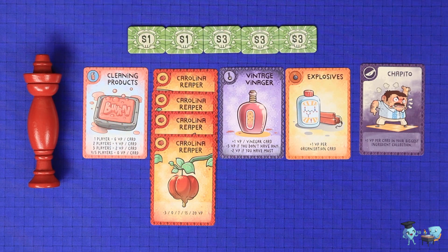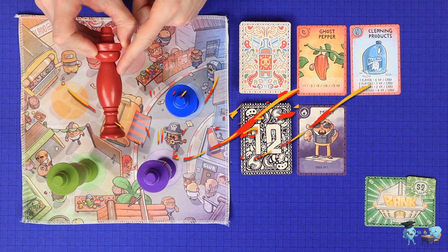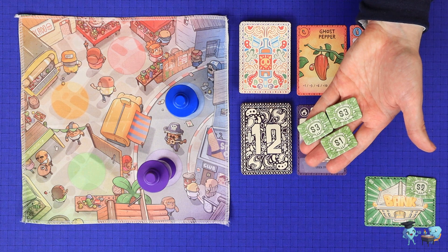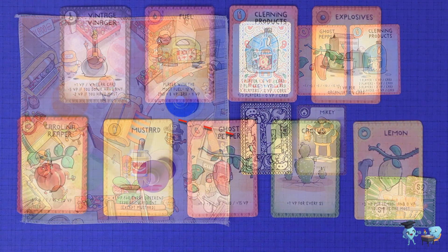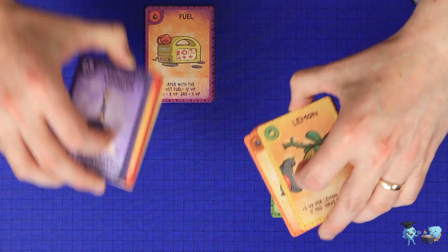The player with the highest score wins. In the event of a tie, whoever has the most ingredient cards wins. If still tied, most money wins. If still tied, victory is shared. When playing Burn with three players, the only change is that the red totem representing the tax is not used. Any money spent by the player who purchases the cards is divided evenly among the remaining players, with any excess dollar going to the bank.